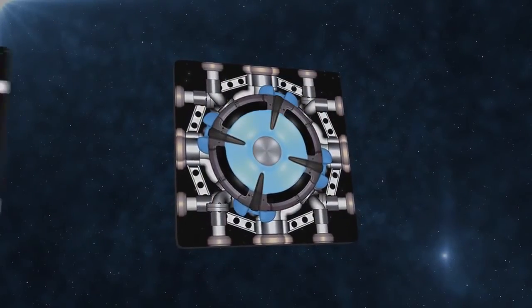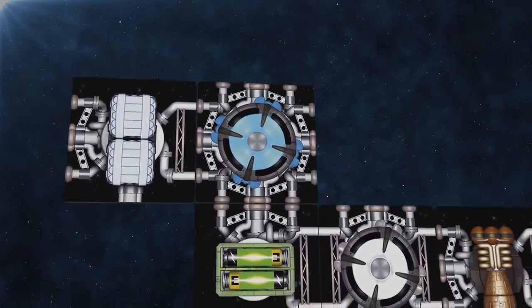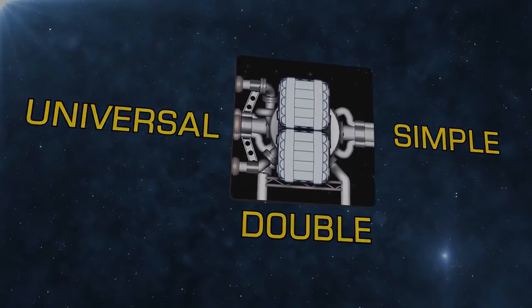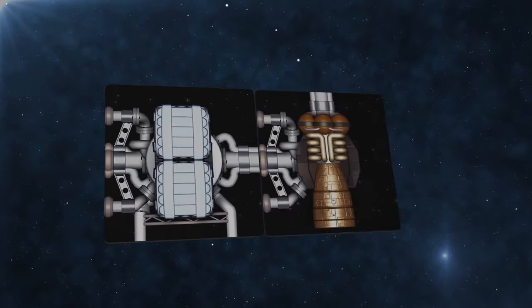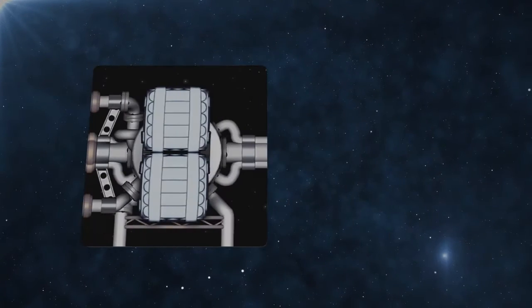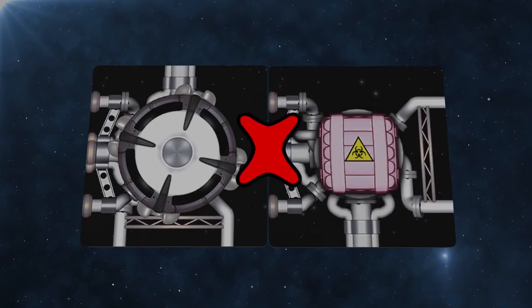Each time you add a new component to your ship it must be attached to one of your existing components. To join two components together you must match the connectors. There are simple connectors, double connectors, and universal connectors. A simple connector can only join to another simple connector or to a universal connector, and a double connector can only join to another double connector or a universal connector. Basically you cannot join a simple connector to a double connector. Two universal connectors can be joined together. Also, a side without any connectors cannot join to a side which has a connector.